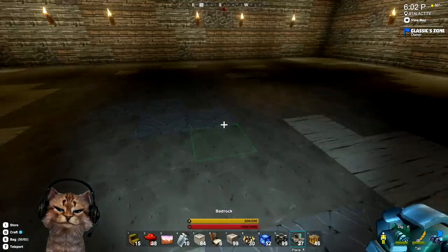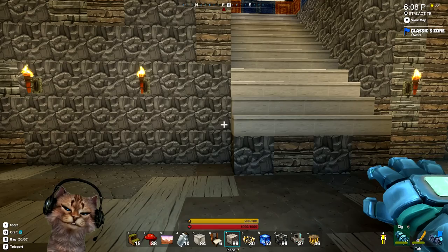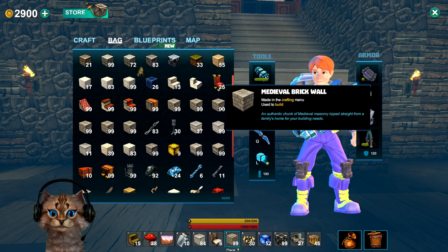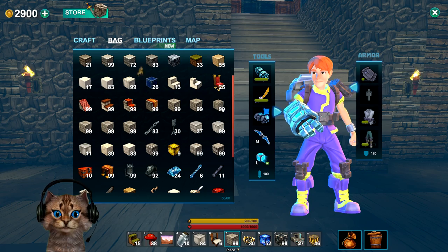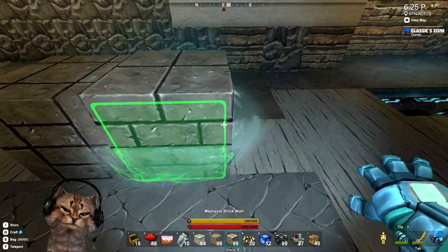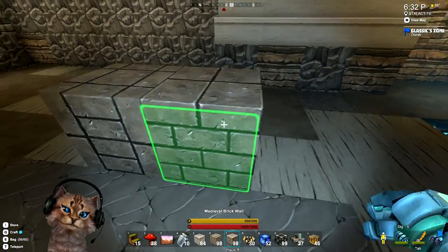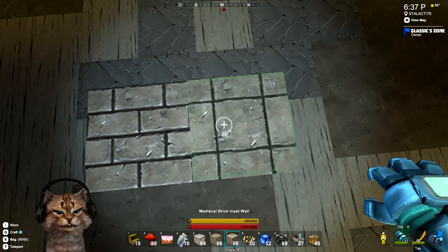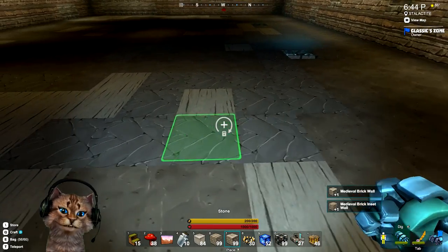There we go, perfect. Now I'm debating whether to go down one more level or just leave it as is. Let's take a look and see — so this is the ornamental stone, we don't want that, we want the medieval castle block, and that's the brick. Let's see how they look — I'll put both side by side. So we've got the brick and we've got the block wall. I might actually just use this one for the floor and this one for the walls — let's see how that looks.